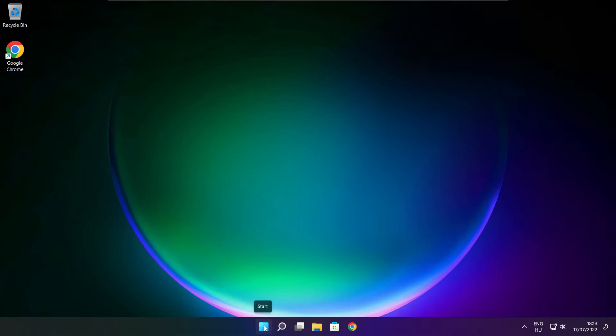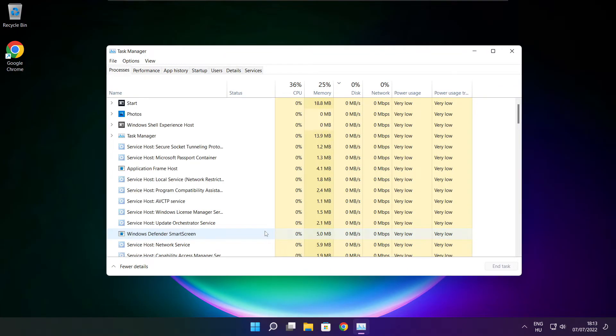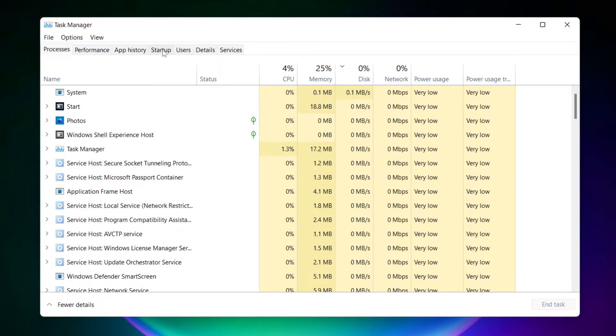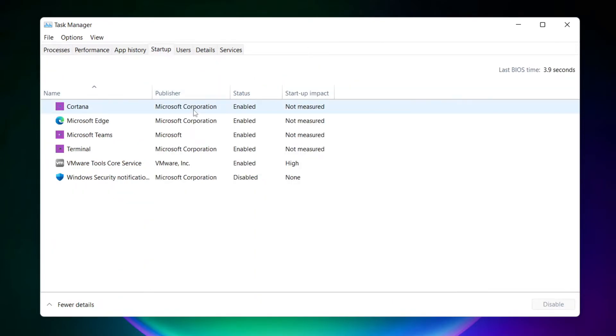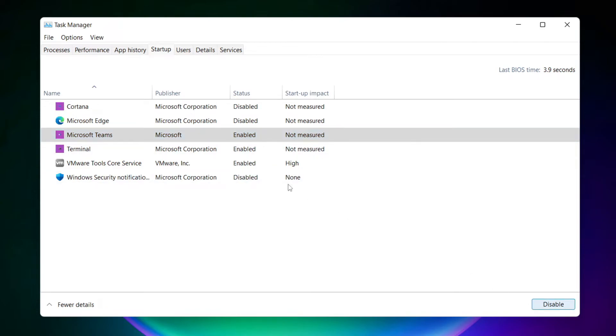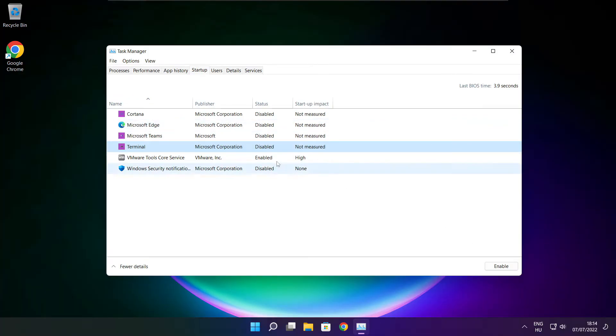Right click the start menu and open task manager. Click start menu. Disable not used applications. Close window.